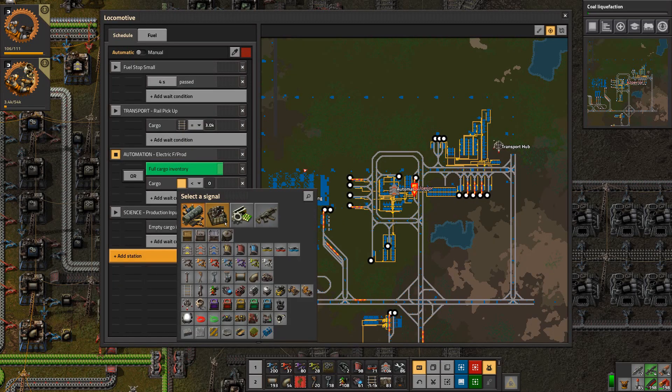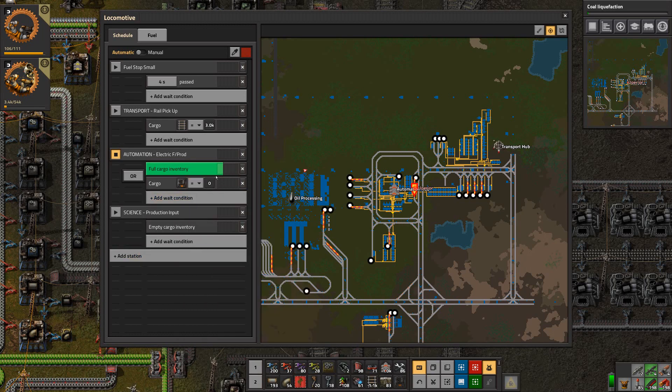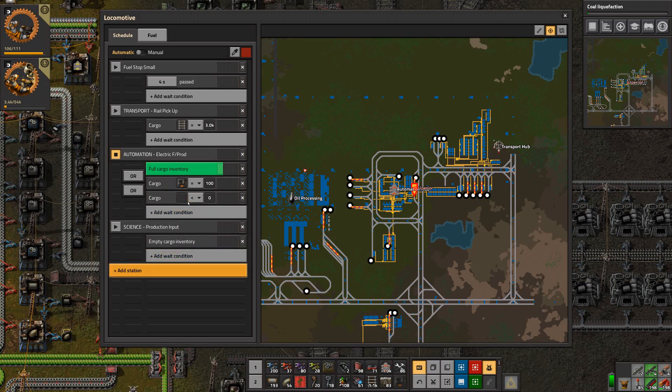I'd like to count — equals — so there's two stacks, so 100, and then the same with the production modules, I think they're stacks of 50.